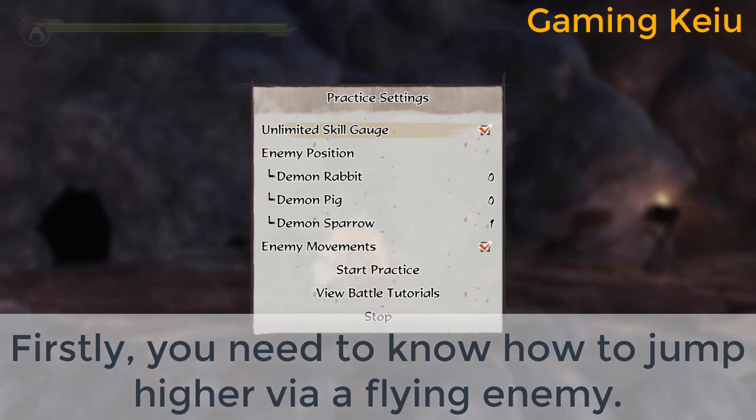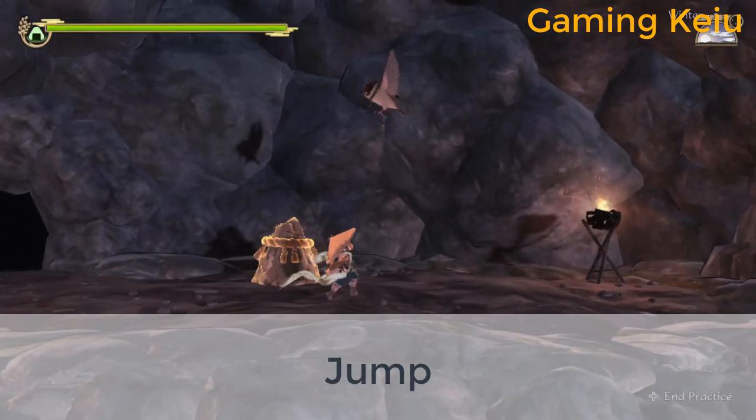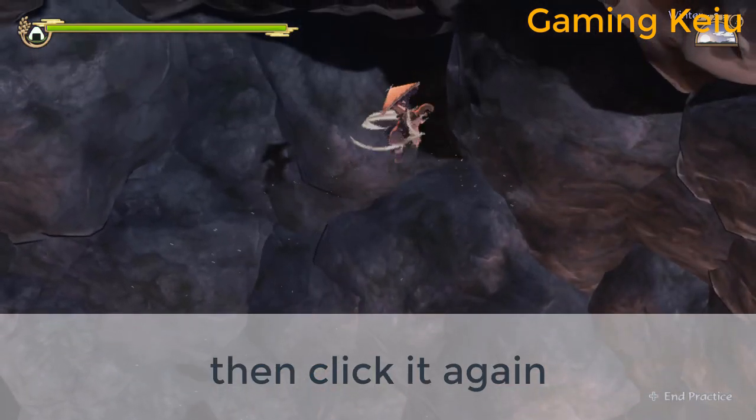Firstly, you need to know how to jump higher via flying enemy. Jump, aim an air target, click the R button, then click it again.